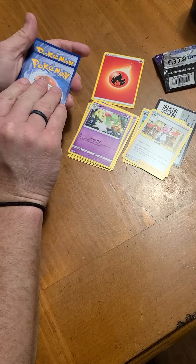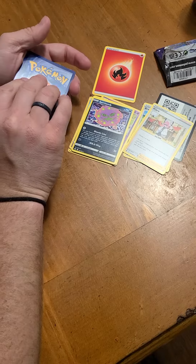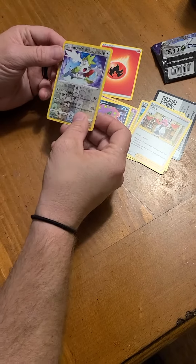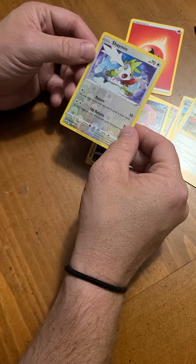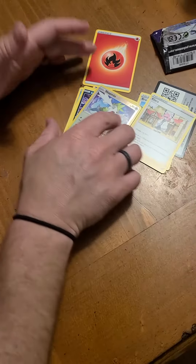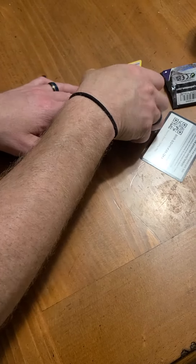Water — no — it's a Spiritomb. It's Dark type. And this should be our Shiny of the Day. It's Water. Shaman — it is a Normal type. I guess I got one, kind of. I'm gonna count it.